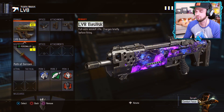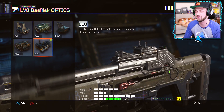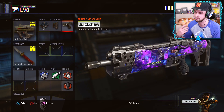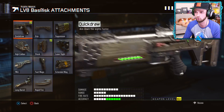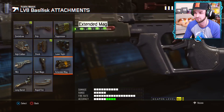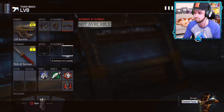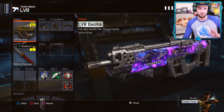We've gone for the LV-8 with the dark matter camo. I'm going to go for the ELO sights, stock quick draw, just to be as fast as possible. Though, because it takes a while to actually shoot, quick draw may be unnecessary. After giving it a little bit of a tester, I think grip could be a little bit better — let's go grip instead. Standard perks, I reckon we're ready. We're going to jump online and try this brand new weapon.